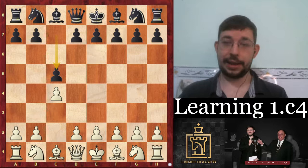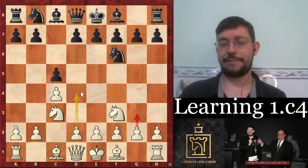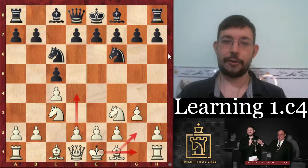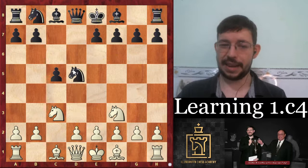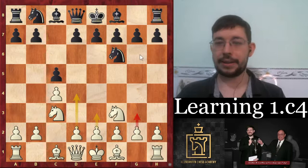If you want to play more critically, you might prefer knight f3 and keep your options open - you can choose whether to go for g3 or play d4 in the center, or prepare d4 with e3. It also depends on your taste: after knight c6 you might want to go g3, bishop g2, and d4 - kind of a delayed Catalan keeping options more open. Or if they go for d5, you might not want g3 but instead play d4 in the center, or e3 aiming for d4. There are a lot of different options depending on your taste and what the opponent does.